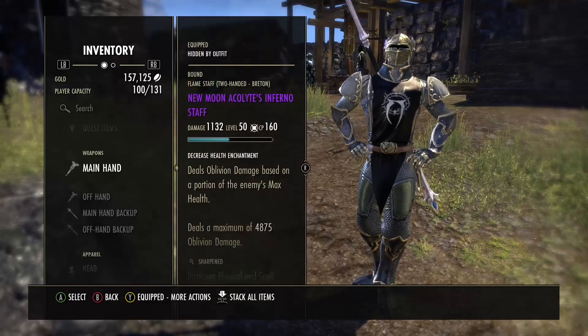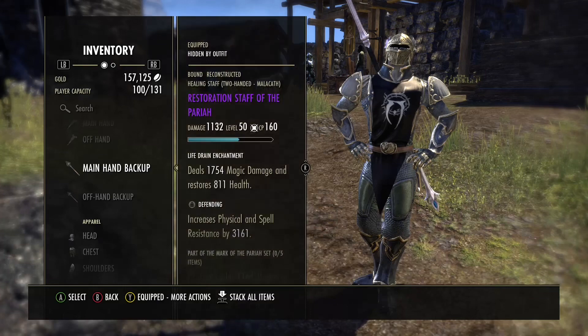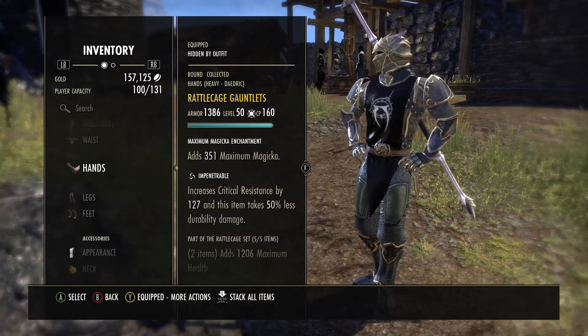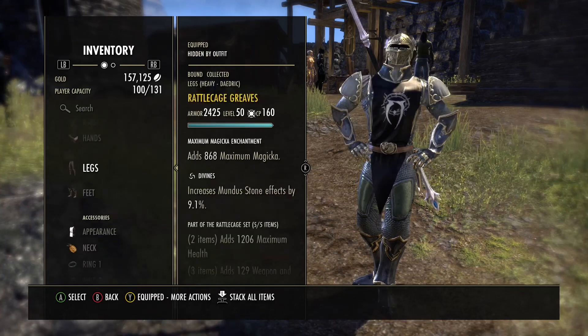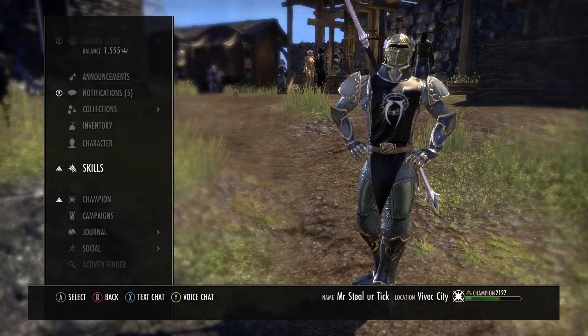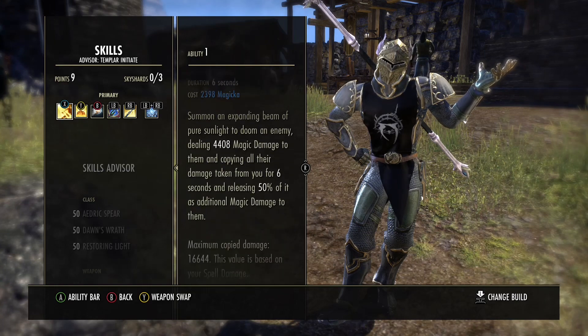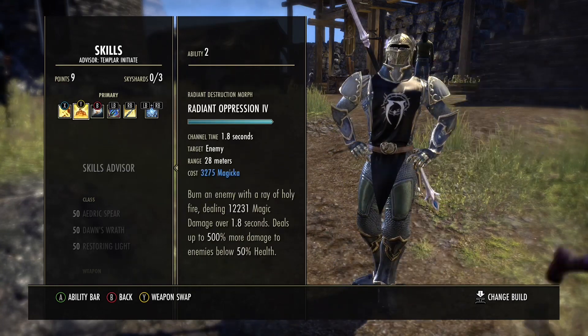I'm wearing New Moon again. I love New Moon, I don't care if you don't like New Moon. I love New Moon, I run it on everything. It's my favorite set in the game and it's a craftable, so it's fantastic. I'm running New Moon, Rattlecage, Battle Orbs, no Mythics because I have thumbs. All damage, 3 pieces heavy, rest medium. I got 5200 unbuffed.